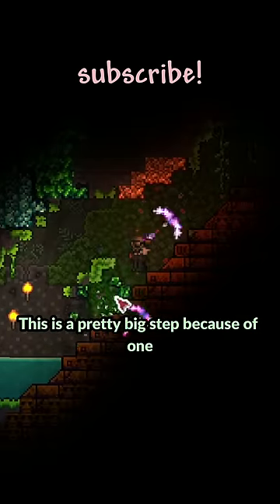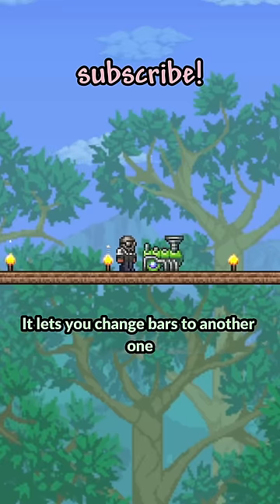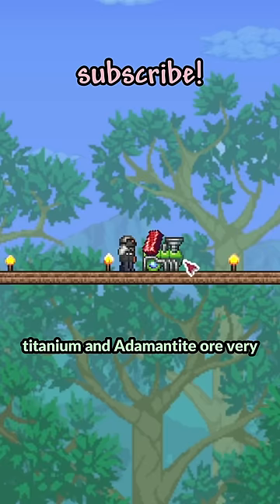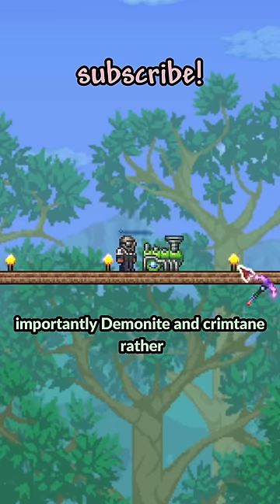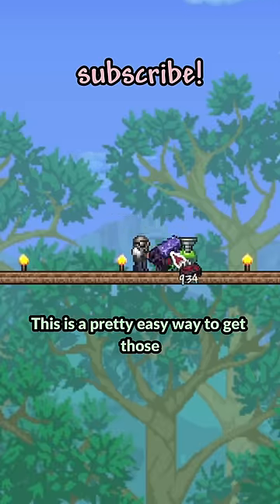Chlorophyte is a pretty big step because of one item: the Chlorophyte Extractinator. It lets you change bars to another one that's equal to their level, so you can swap things like Copper and Tin, Titanium and Adamantite, or, very importantly, Demonite and Crimtane. Rather than building a whole new evil biome, this is a pretty easy way to get those.